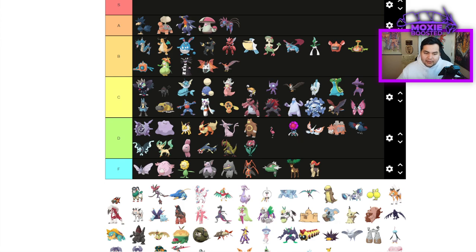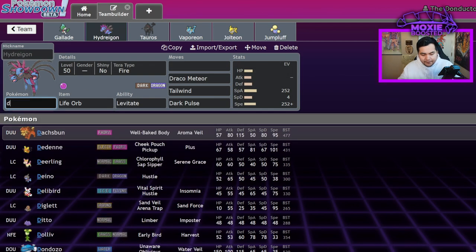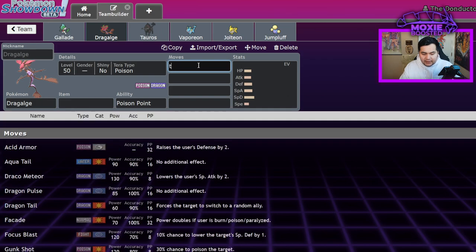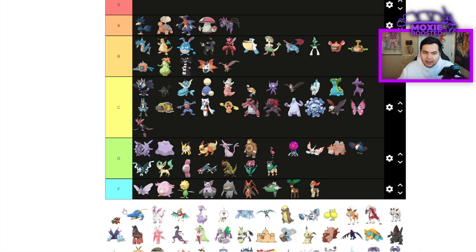Florges is D tier — not notable. Dragalge is going to be C tier — it's an Adaptability Pokemon with an okay Special Attack stat of 97 and decent bulk. You could run a Tera Blast set and become a pure Steel type, which is decent. You could also Tera Poison, become a pure Poison type, and get an Adaptability boost on your Adaptability boost — I looked it up and that's a 2.25x multiplier.